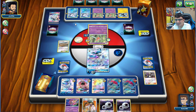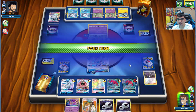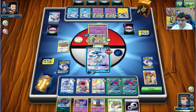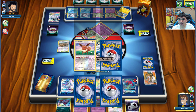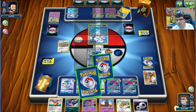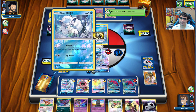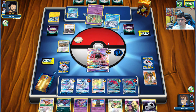I see what might be Alolan Ninetales GX with a Counter Gain attached. Wait - it's the Fairy-type Ninetales, not the Ice-type. So my opponent must run Fairy Energy. Let's attach another DCE and Trade. Taking two prizes off that Sub Striker. We draw another Eevee and for the Sub Striker prizes we get a Cynthia. Not like we'll need more Zoroarks - we have three out already. Opponent moves the Vulpix forward to try and go into Alolan Ninetales.